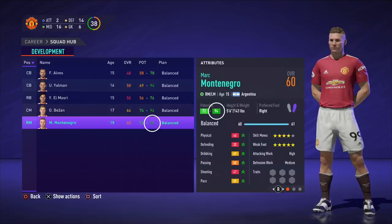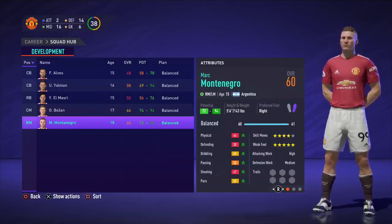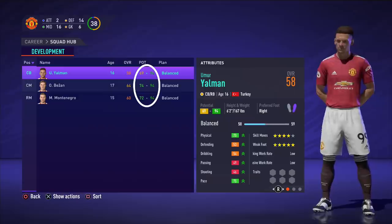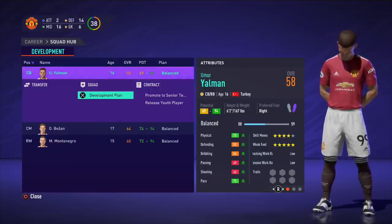The potential range will shorten over time, which will drop many of the 90-plus maximum potentials into the 80 brackets — but that is still a really good player. From our first five, we have three 94 max potential players. That's a gold mine. The average of every single range is above 80. This is where development plans comes into it.